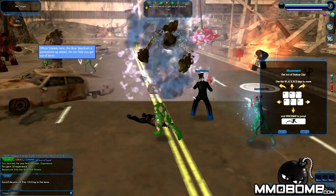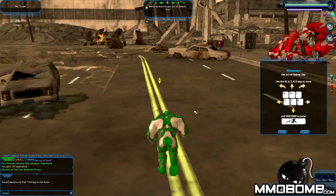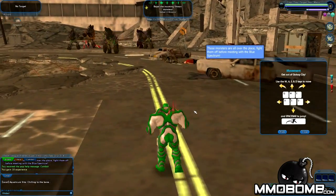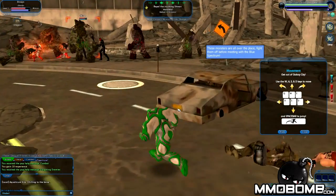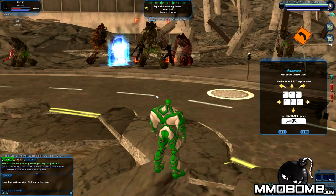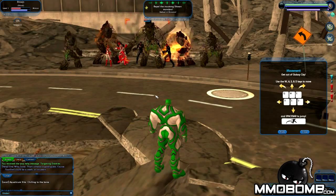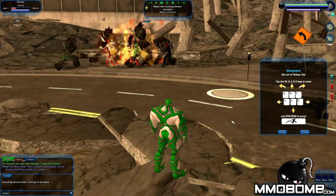We've got to find the Blue Spectrum. These monsters are all over the place — fight some off before meeting with Blue Spectrum. To select any enemy, left click on them or press Tab. There you go. Left click your power in the power tray. So that is how you're going to be able to attack.